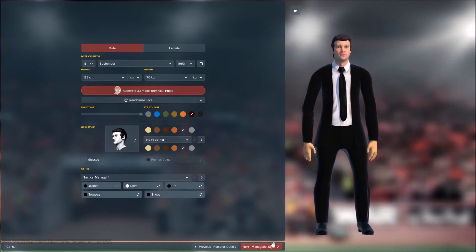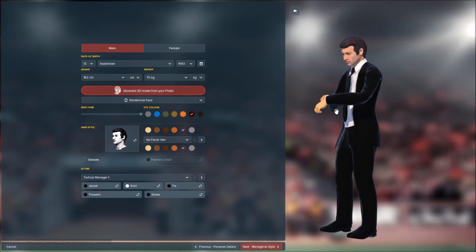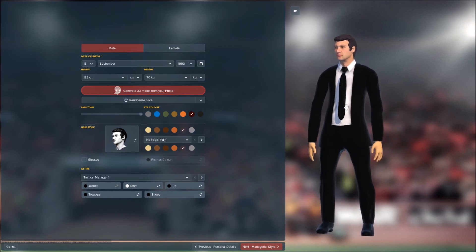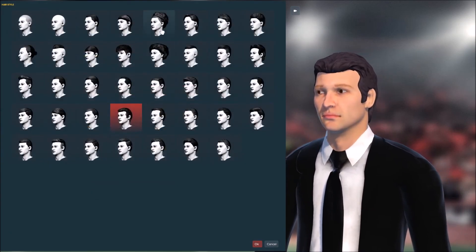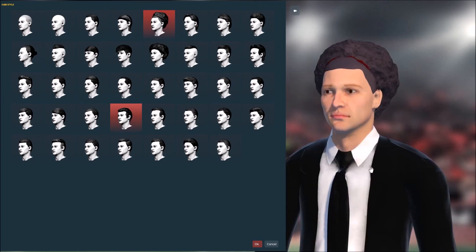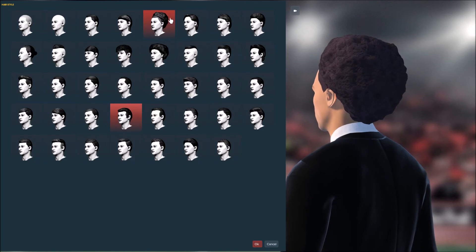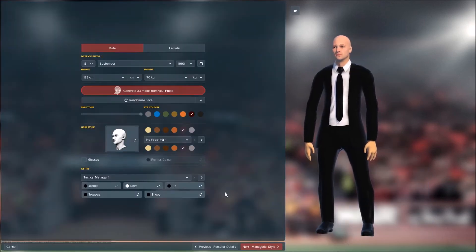For appearance — go absolutely wild. The 'generate 3D model from your photo' thing is really fun; it was in FM17 as well and it basically constructs a 3D model from any picture you put in. It's really good fun because most of the time it looks absolutely terrible, but that's what makes it funny. The hairstyle options have also changed a lot — it looks really weird in this preview. Just go wild on this one; it has nothing to do with the save at all.